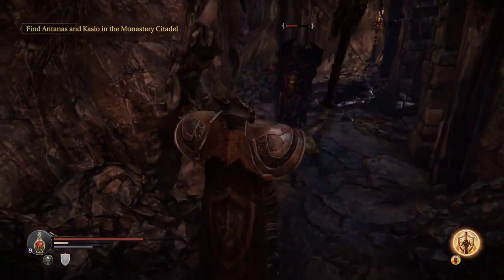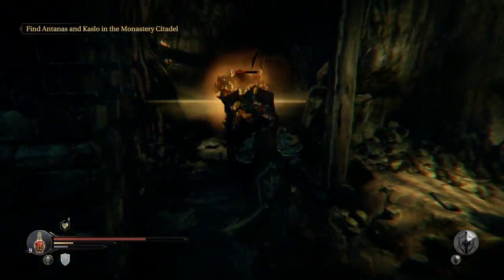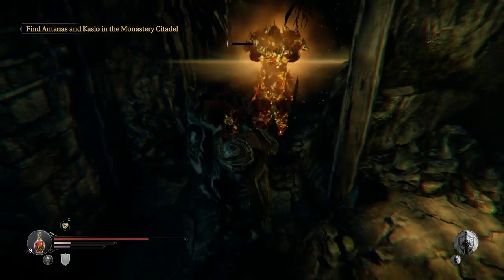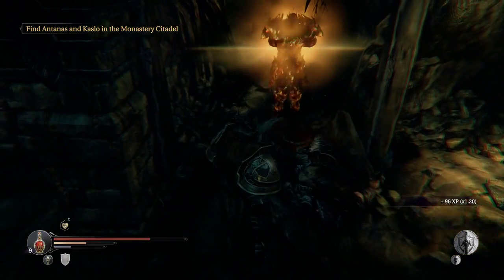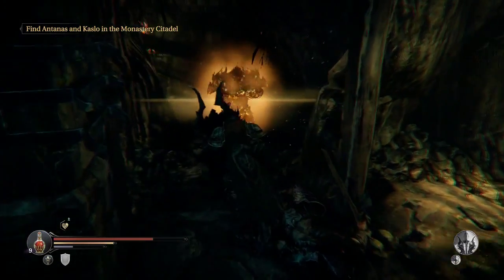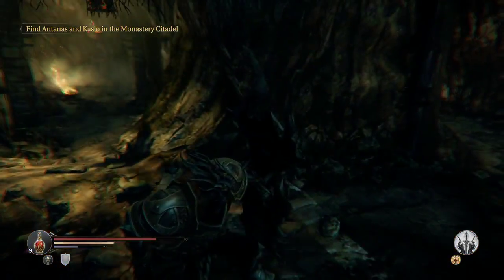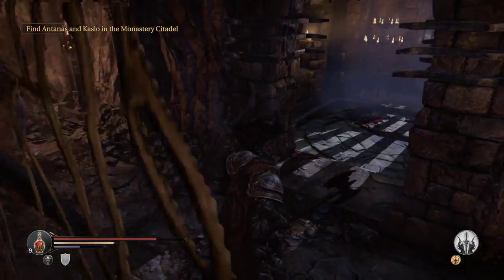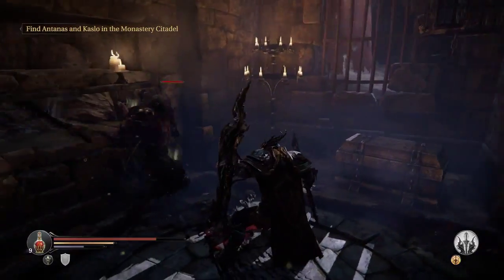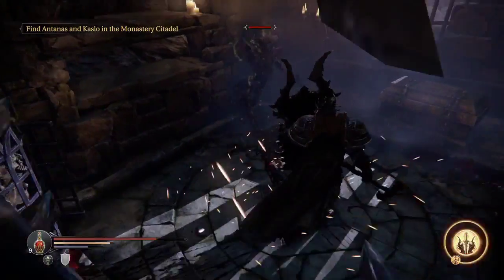I'm gonna ram you now - I used the decoy on accident. Good opportunity for a backstab though. Let's switch back to rage ram. I should probably use rage soon just to test it out. It's always a bad surprise when you realize too late that you accidentally switched spells. What's this? Another guy in here - he's not very good at this. Are these the blind guys?